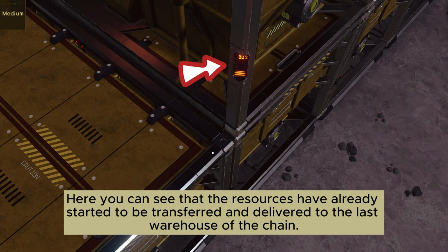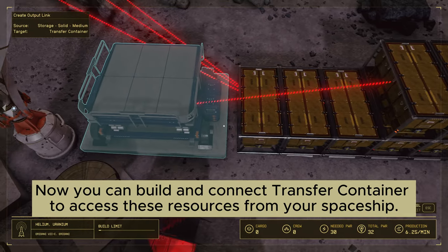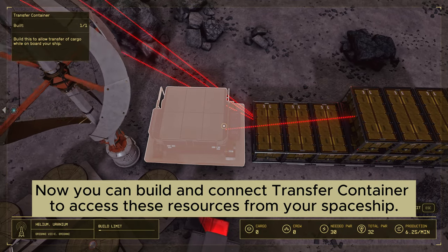Here you can see that the resources have already started to be transferred and delivered to the last warehouse of the chain. Now you can build and connect a transfer container to access these resources from your spaceship.